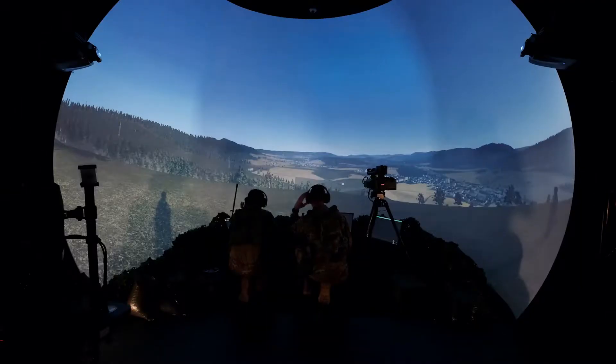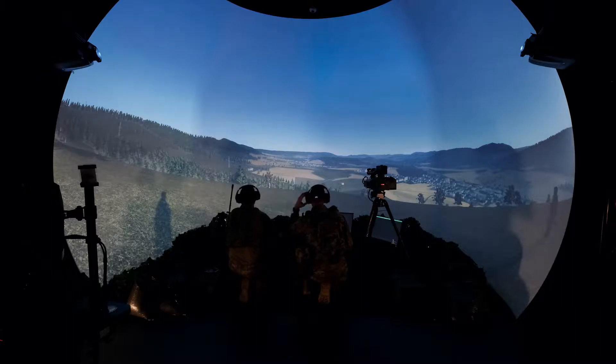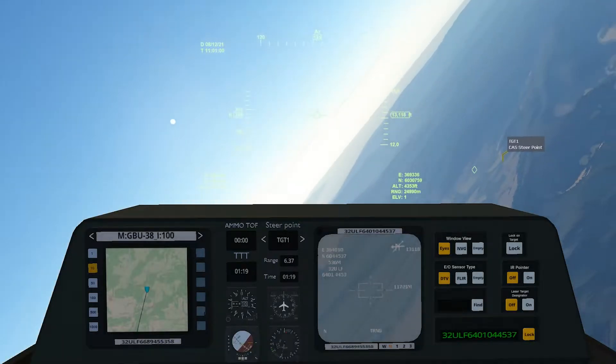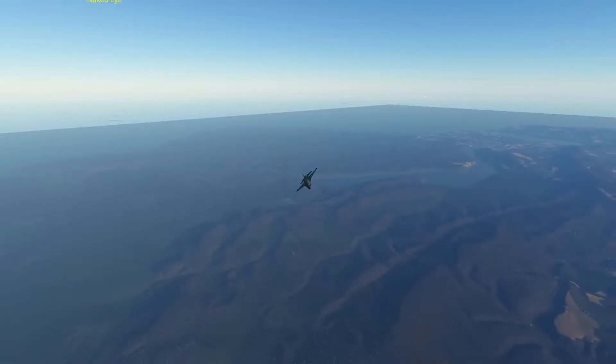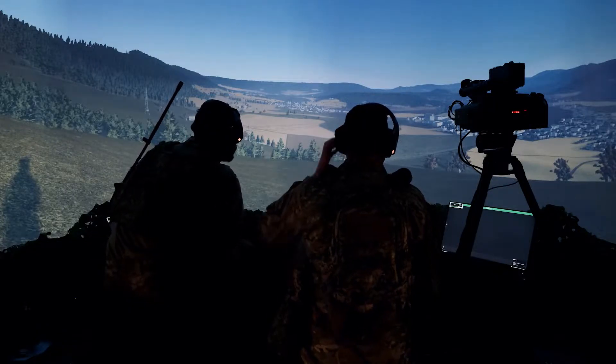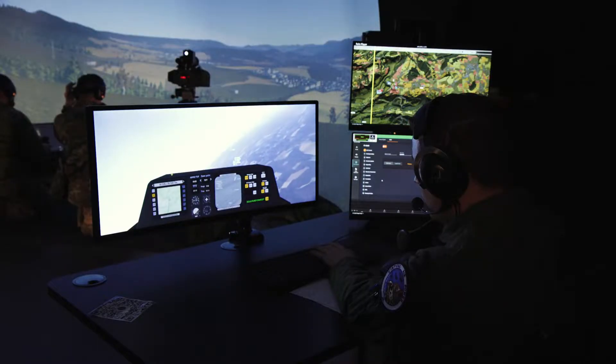Windmill, Dodge, radio check. This is Windmill, read 5x5, how me? 5x5 as well. Advise current position and altitude. Dodge is currently 20 miles north, holding at 12,000. Windmill, copied — you can proceed towards the target area, maintain your current flight block and call when established.